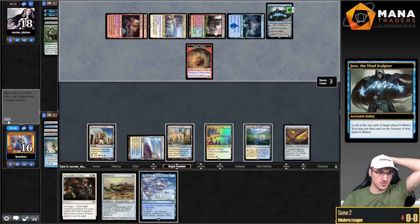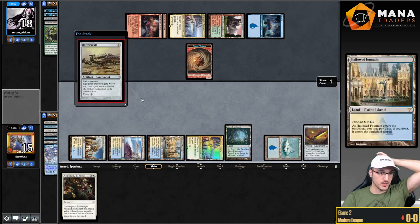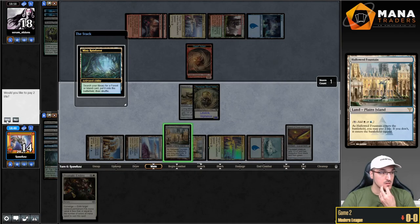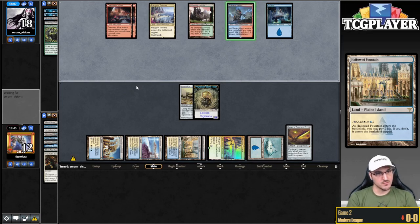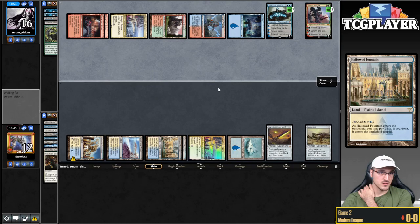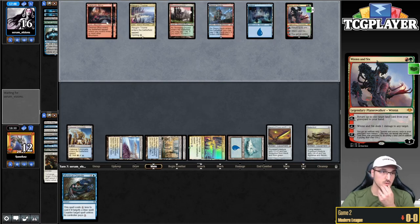We can't Prismatic Ending for four. I think I just play an Otawara and hope we draw something. So now we're going to resolve Batterskull. I'm thinking about whether to Prismatic Ending with the Dwarf — I think I do. My opponent can't combo me here, but if they play Jace and minus on the Batterskull, then I can attack the Jace. Our draw has been a little bit awkward both games. I think I'm supposed to kill Jace instead of Teferi.